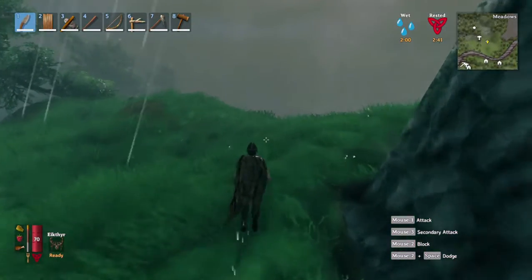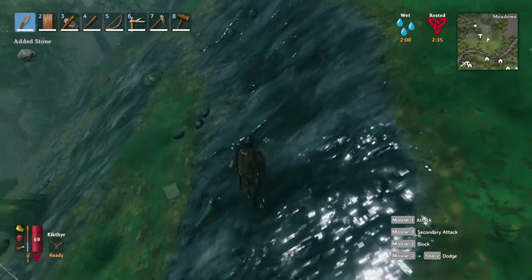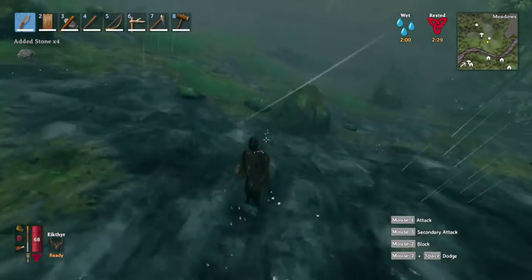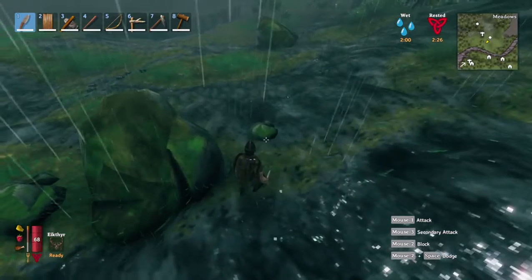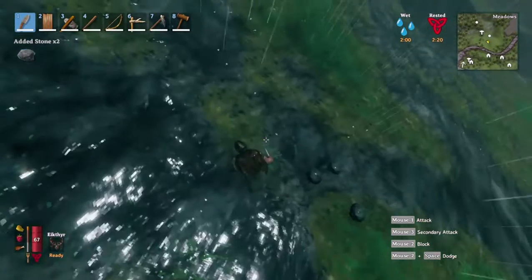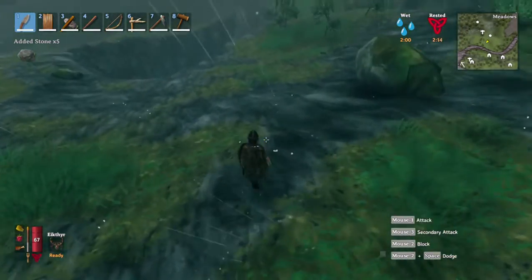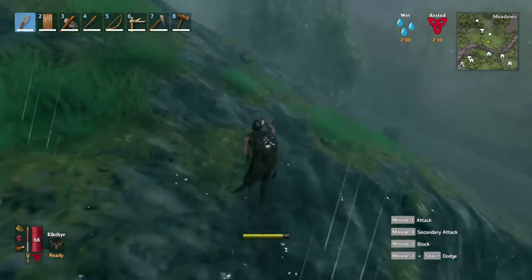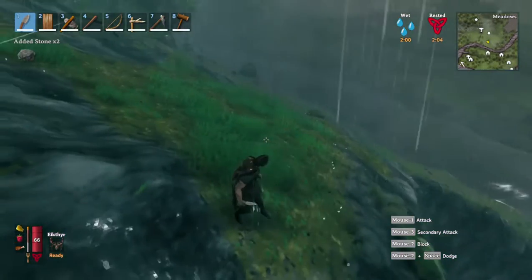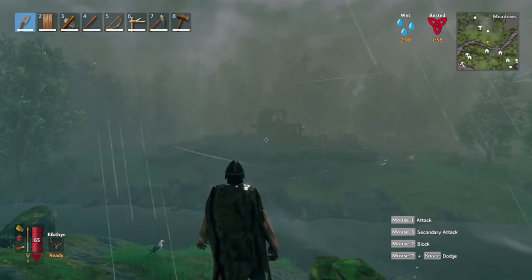We're just going to go down this cliff face here. I'm going to pick up some stone. So the House of the Rock is on a little island — actually, I guess it's not an island. I've got to cross the river anyways because it's on the other side. You can kind of see it.